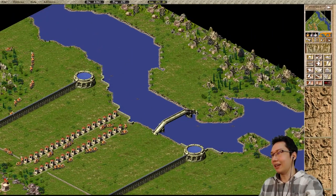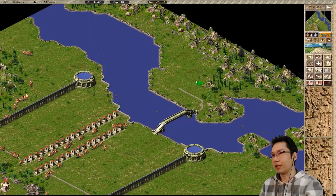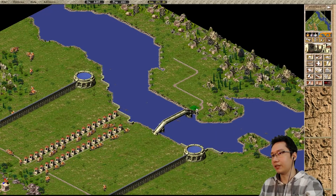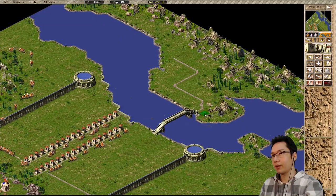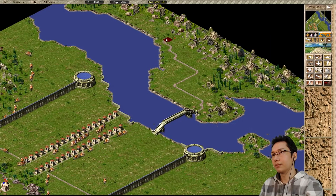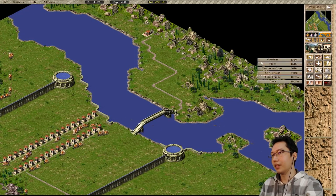Plenty of money — look at that. Then we just need a road coming out like this, coming along like that, then like this and like that. Clear off some of those trees. We can have a couple houses like that so this road can continue on like that until the end. So we can have a prefecture and an engineer's post right there.